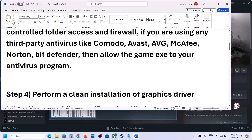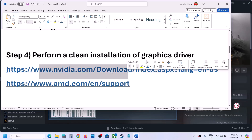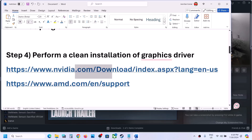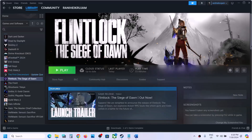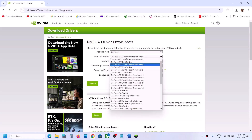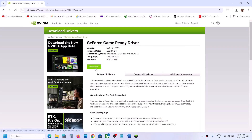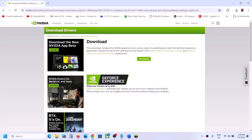The next step is to perform a clean installation of your graphics driver. If you have an NVIDIA card, go to the NVIDIA website; if you have an AMD card, go to the AMD website. On the NVIDIA website, select your product type — for example, GeForce — then select your series (e.g., 30 series), your specific graphics card, your OS (Windows 10 or 11), and select Game Ready Driver, then click Search and Download.